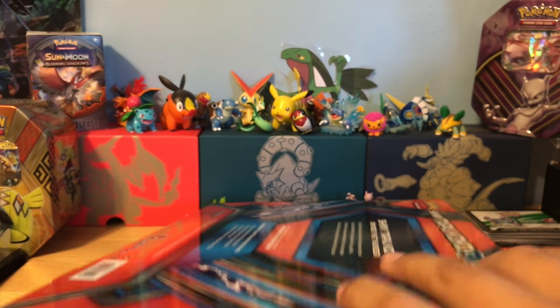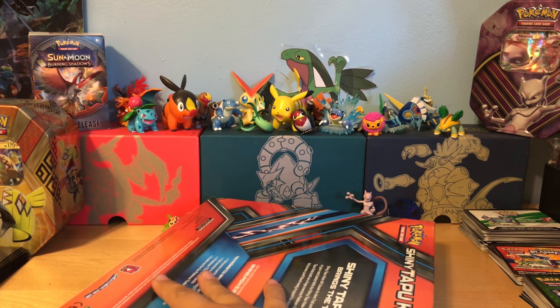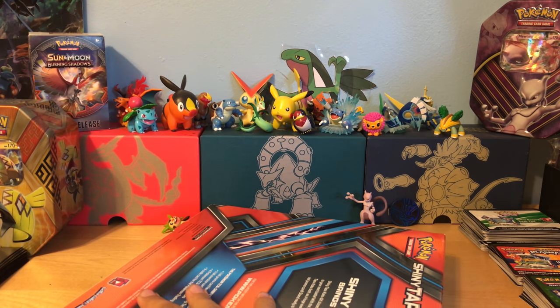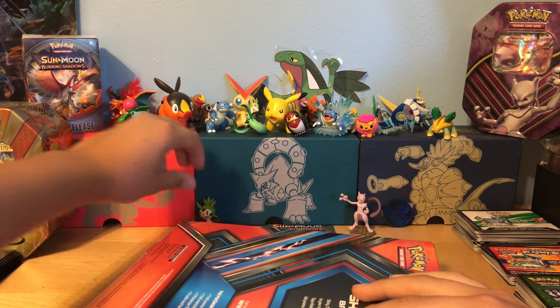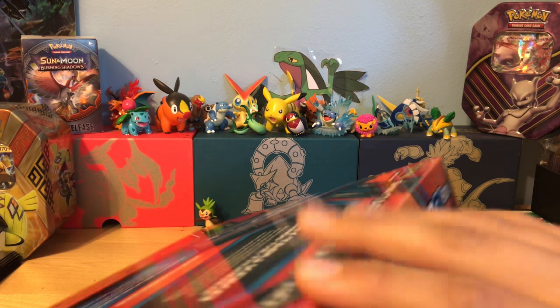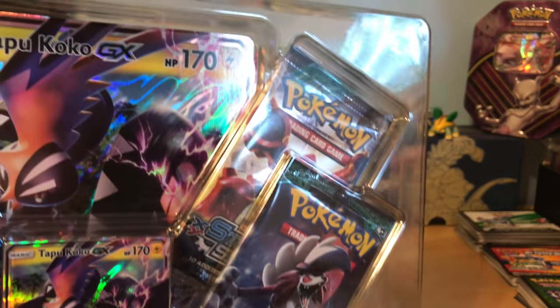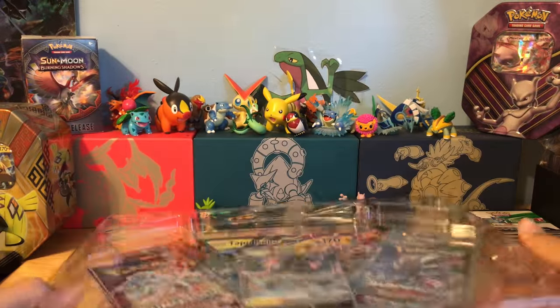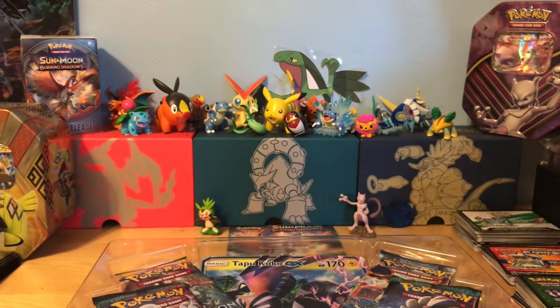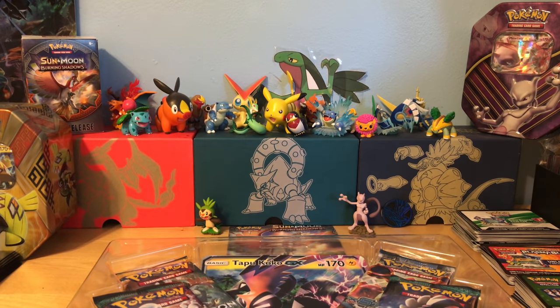There's the front. Let's try to open it. Oh, this is coming out. Oh, I'm getting... this is good. There's Teppococo GX in pretty good condition. I won't take it out — I'll take it out off screen. You have the four packs.